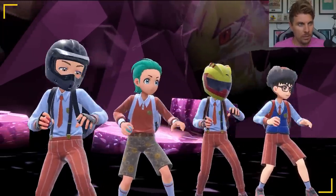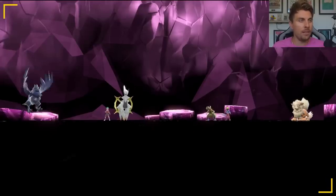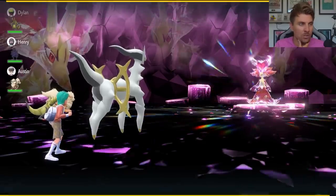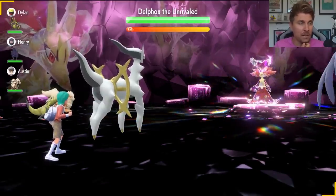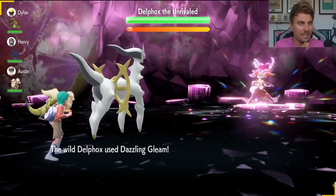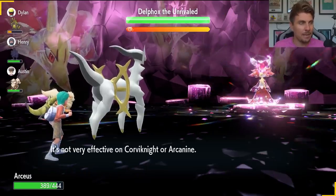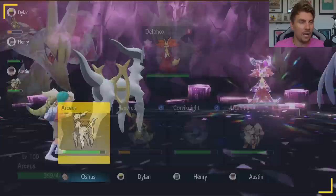When you're coming into the raid, there will be a turn-zero Dazzling Gleam from the Delphox, but you'll be able to take this pretty well with our EV investment and it doesn't really affect the rest of our setup. After that, we're going to solely concentrate on going for Calm Minds. You can see the Dazzling Gleam come out and we take it pretty well — the nice thing about Arceus is it has access to Recover, so we have room for that on this moveset.